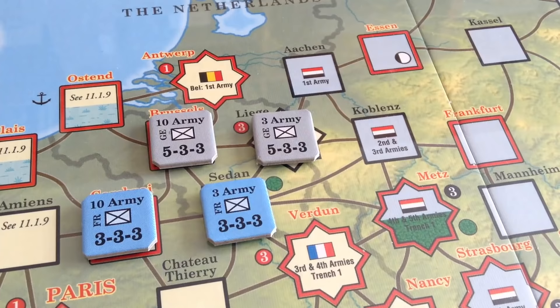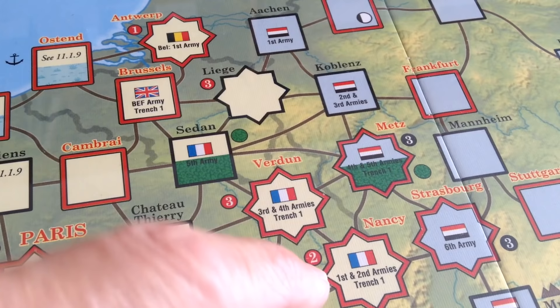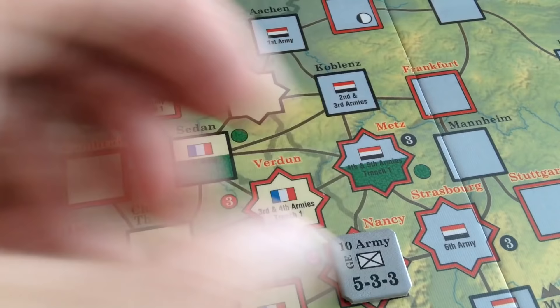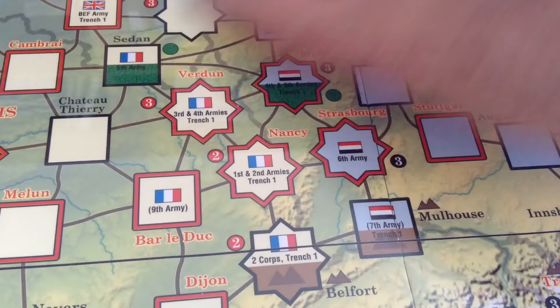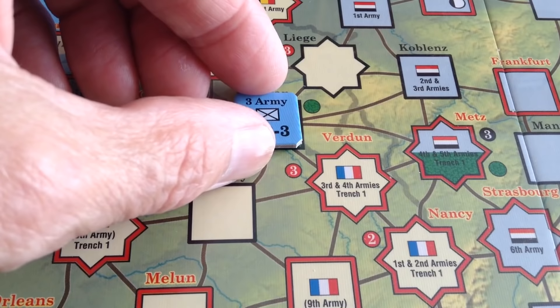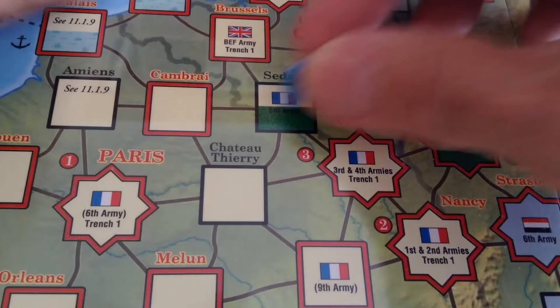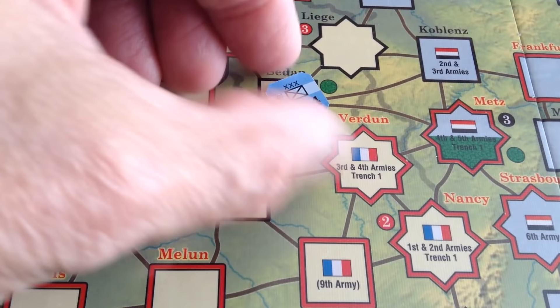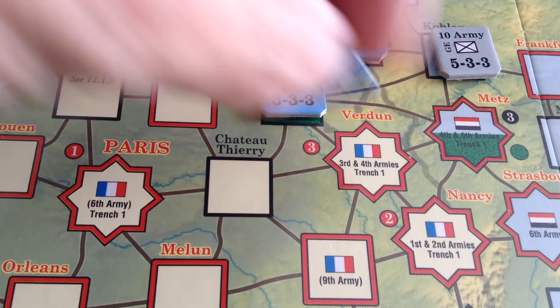On the board are forts — you can see them at Verdun and Nancy. They add a bonus to the defense of an army when fighting, and they also negate retreats. Forests help negate retreats too. If forced to retreat, you can take a step loss instead. An army can take three step losses before being flipped to its other side, take three more, and then be replaced with a corps. The corps can take one more loss, and then another before being finally destroyed — it's an incremental loss system, and I find the combat system quite elegant.